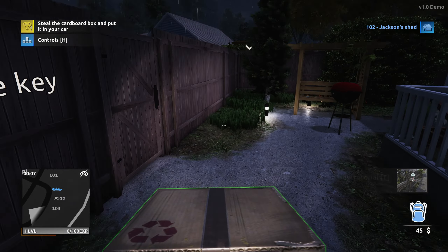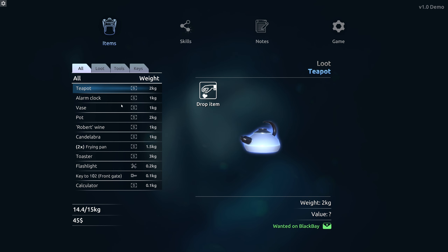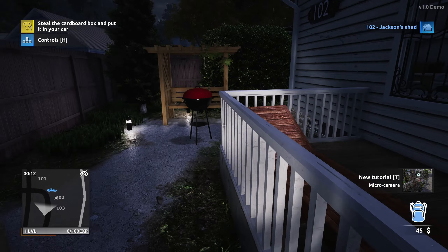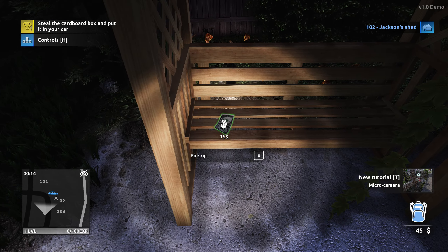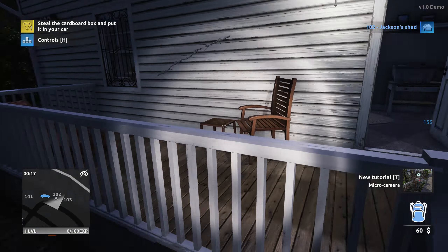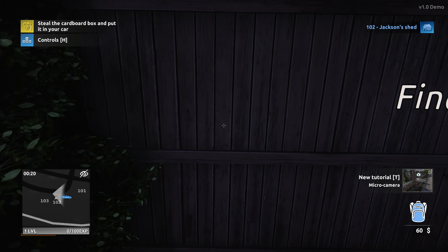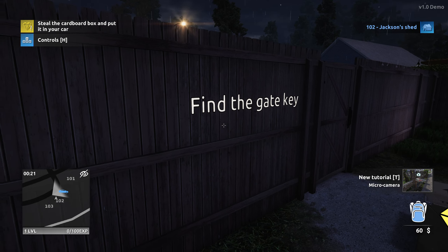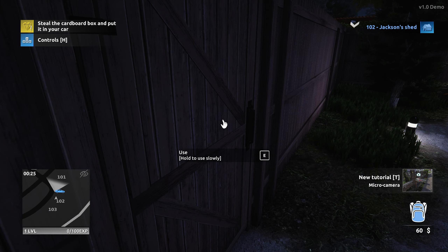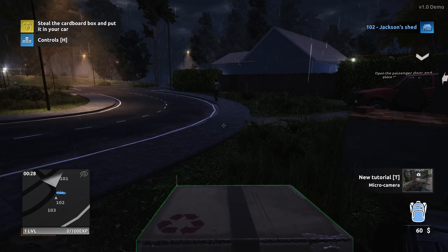I grabbed a key without even noticing — there's actually a key to get into this house, which makes coming back a lot easier. I'm not sure I actually want to come back here because, as you guys know from the first Thief Simulator, once you progress to better houses coming back to early ones isn't really worthwhile. But I see a pedestrian right there, so we certainly don't want to spark their interest.